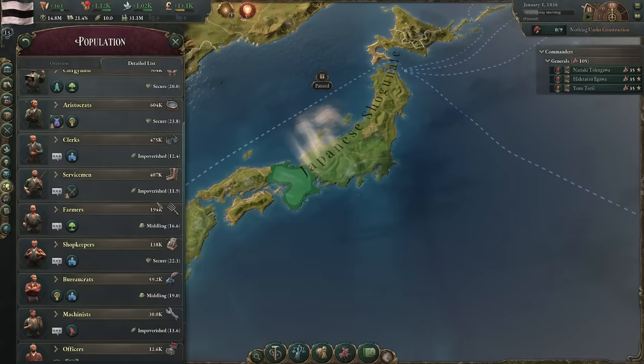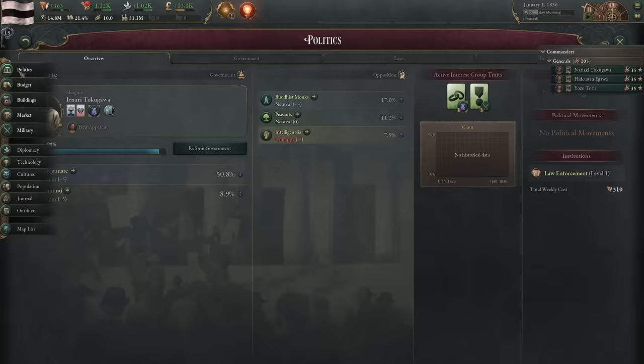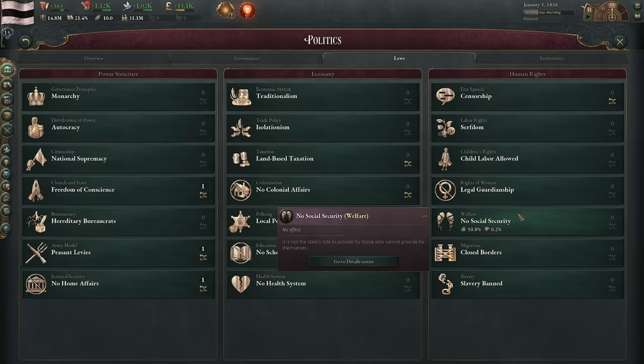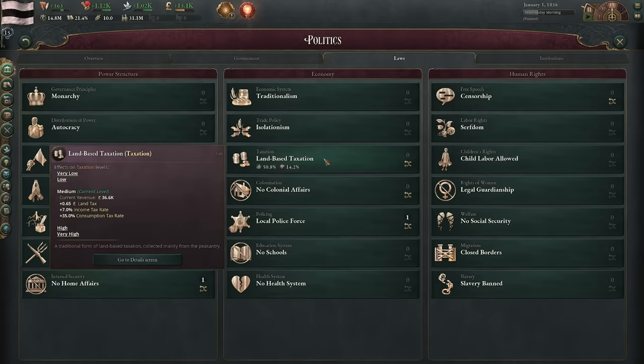There are no academics, no reformers in this country — it's just an incredibly entrenched feudal society that we have to turn into an industrial superpower. We also have to try to get some African colonies and there's so much ahead of us. Looking at our laws: we have censorship, serfdom, child labor, women have no rights, no social security, no migration. Slavery is banned, which is a plus.